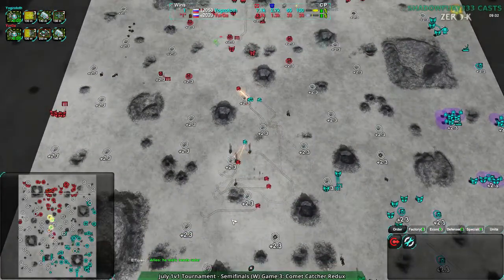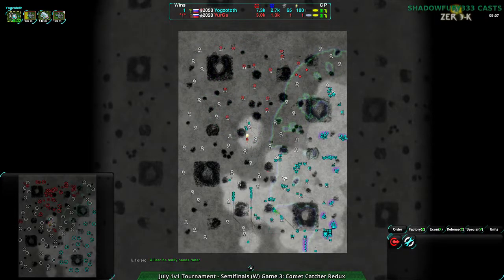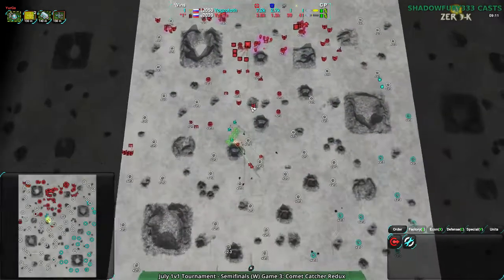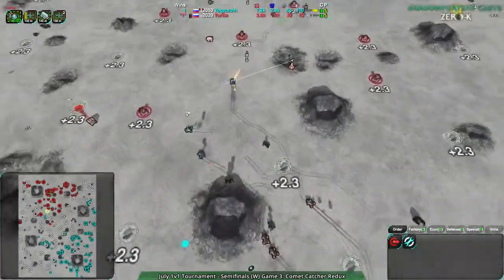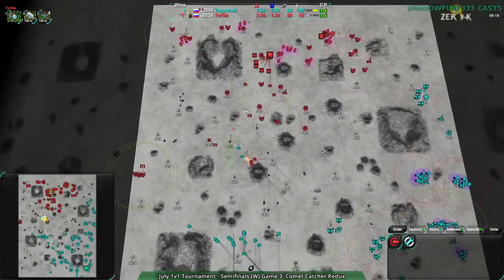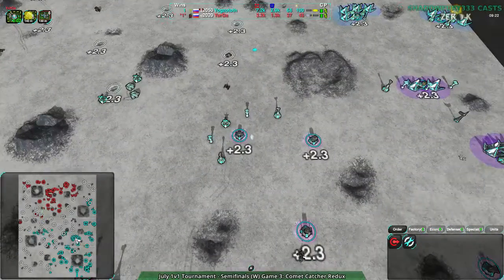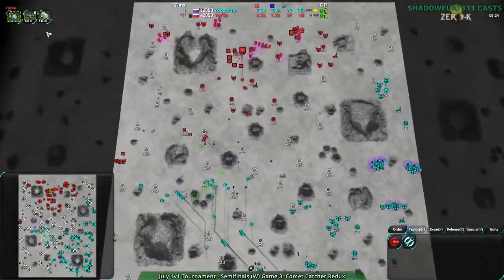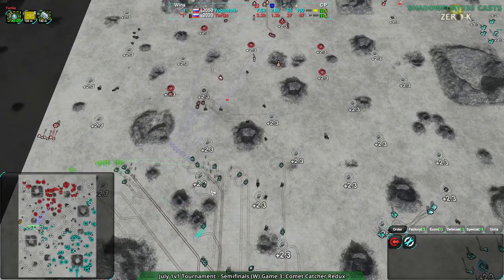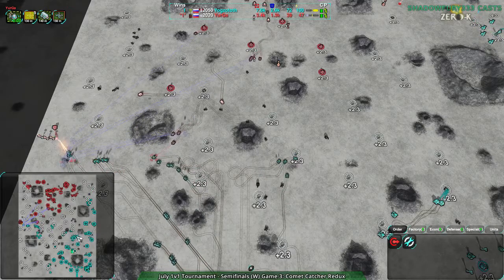Yurga's Scorchers are going to have their last stand right now — that should imply how it's going to go. Not well at all. Yurga needs radar really badly — Yogg's Doth has decent radar coverage but Yurga has no idea what's going on up front. Yogg's Doth was able to get away with that expansion because they were attacking hard while expanding, and they made it pay off.